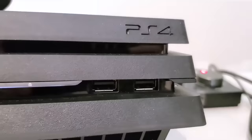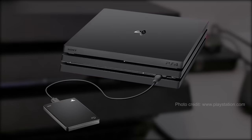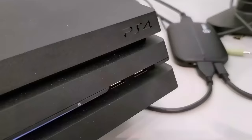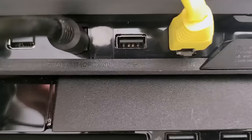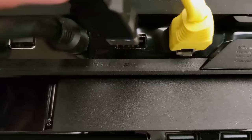This next one is great if you have a PS4 Pro and you use an external USB hard drive. Instead of plugging your hard drive into one of the front facing USBs, you can use the hidden USB 3.0 port on the back of the PS4 Pro. Doing this should significantly increase the performance of your USB 3.0 external hard drive.